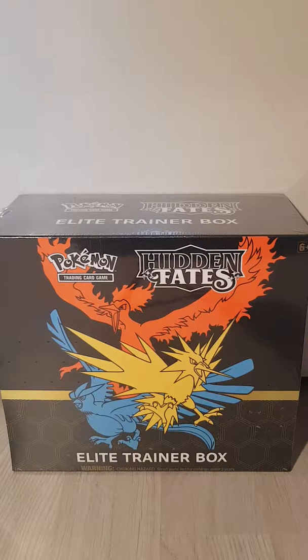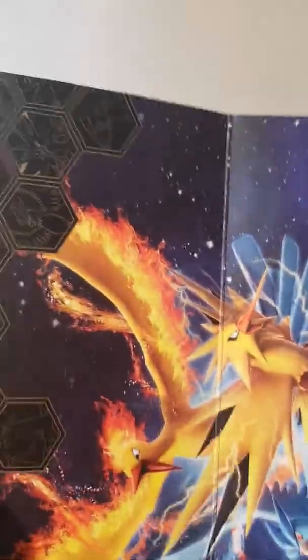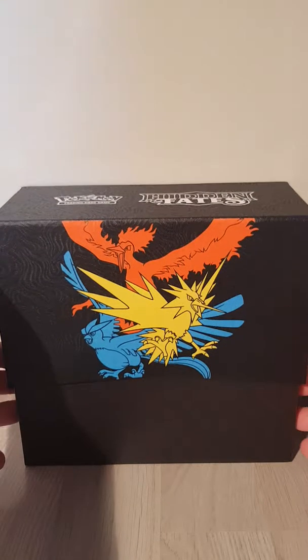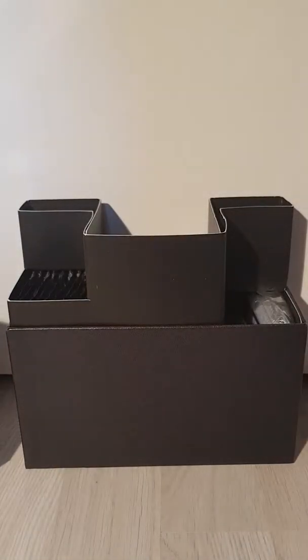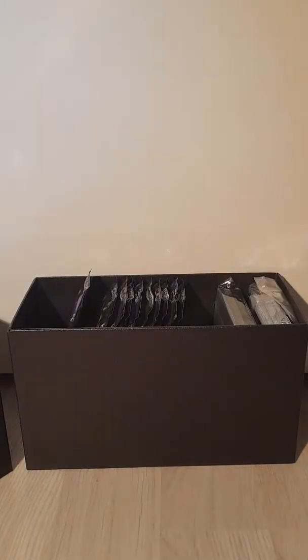Alright, let's get to opening it. Actually, I'm going to pause and come back. So here is the box. Here is the little carton that was on it before with the whole poster kind of thing. Here we go - got the three legendary birds. We got a Mew, a Shining Mewtwo, and a Charizard. And on the back it says what you're going to get. Now to open this - there we go, and here we got all our packs.